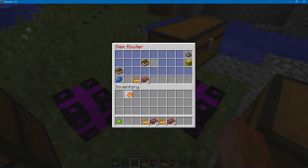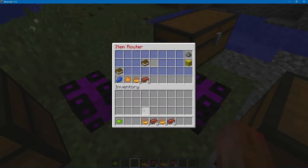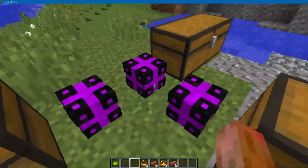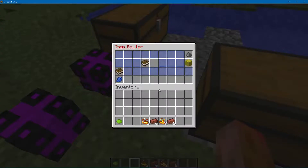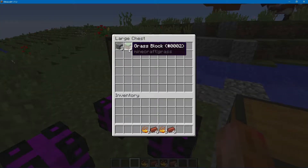If I pull the rotation module out, you can see it's passing through now. If I put it back in, it's going to stop because cobblestone was the last one through it. So now I have to let grass go through it. And now you'll watch — it'll just sit there, and now it's going back and forth.